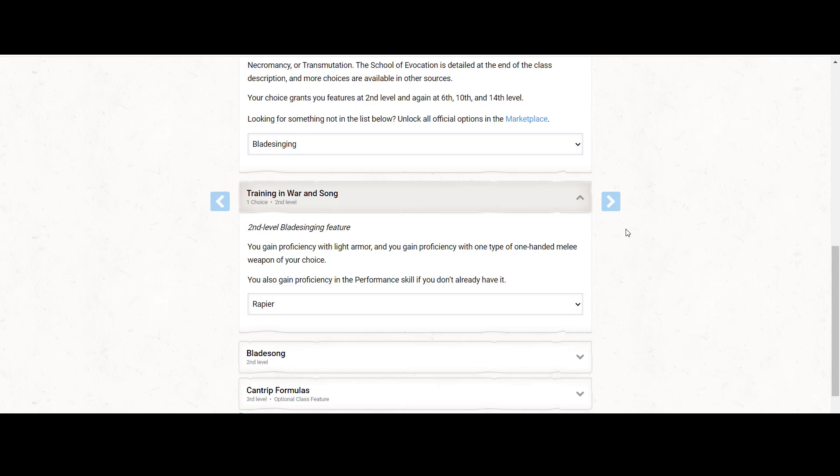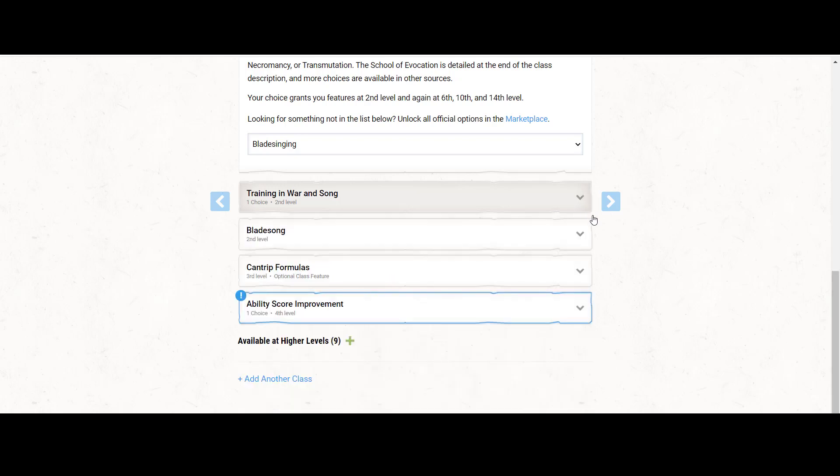On the topic of lightsabers — this wouldn't be guaranteed, but definitely talk with your GM. If your GM is willing to buy into this concept, the best magic item to go for first is the Sunblade, because that screams lightsaber.